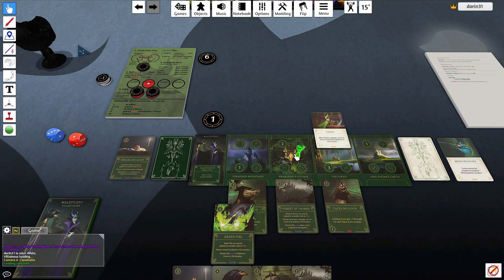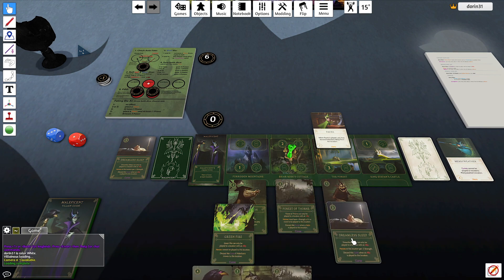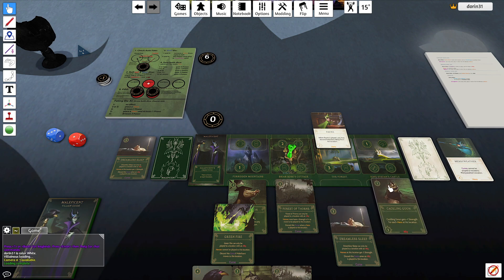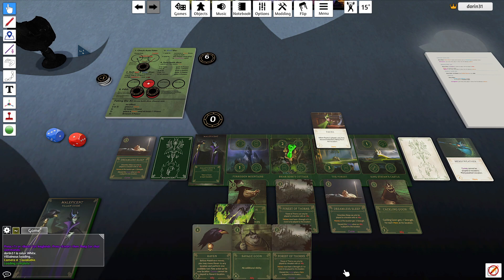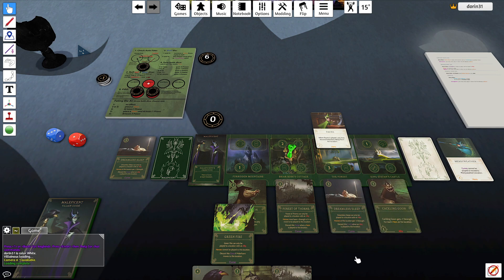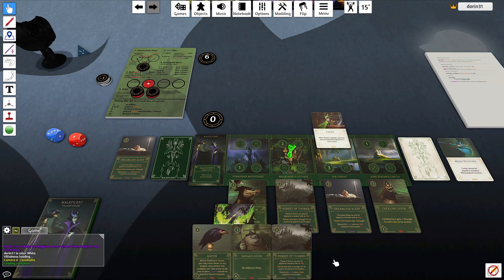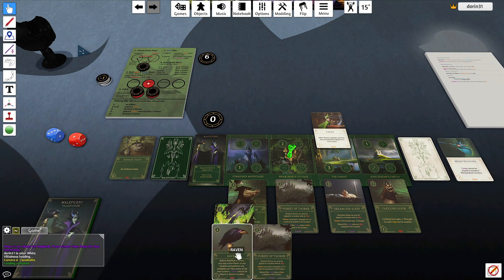I'll come here, gain two. With three three I'll play a Dreamless Sleep. I move the goon — yes, I move the goon — trying to play my Forest of Thorns next turn here. I'll discard this one. I keep the Raven but I don't think I'll be able to play it.